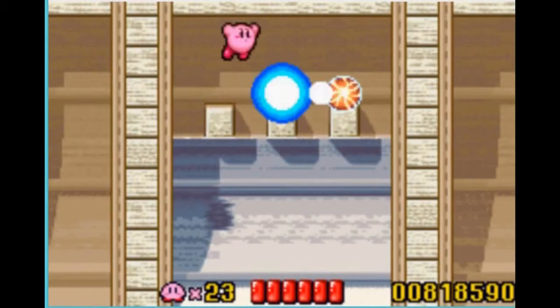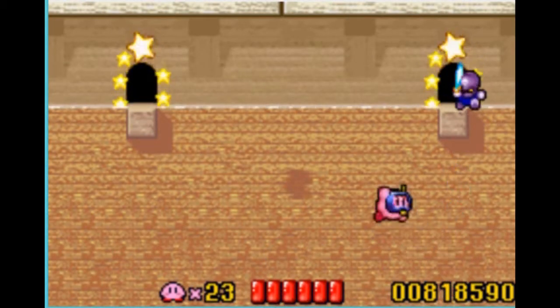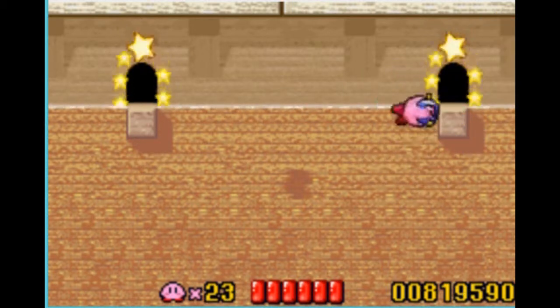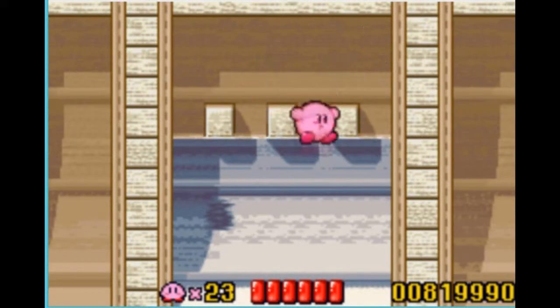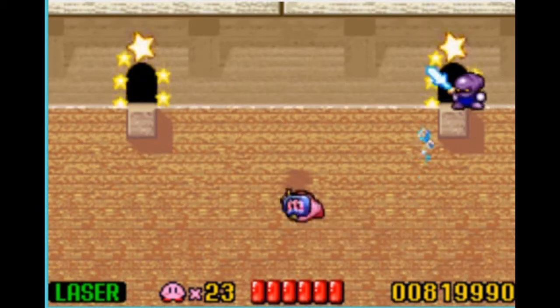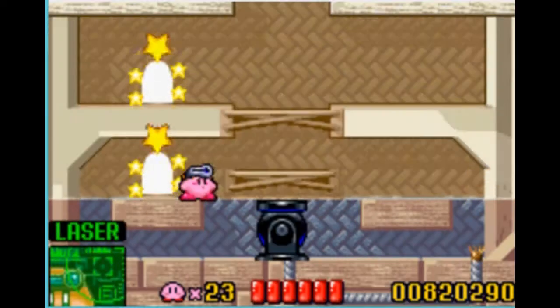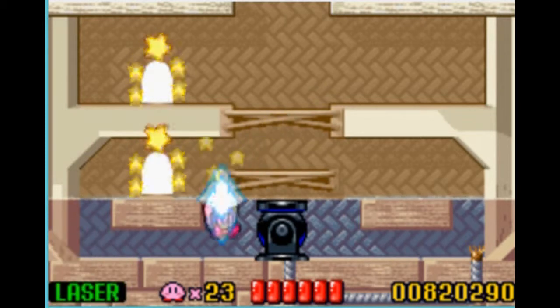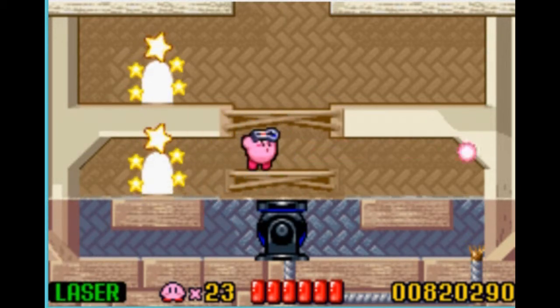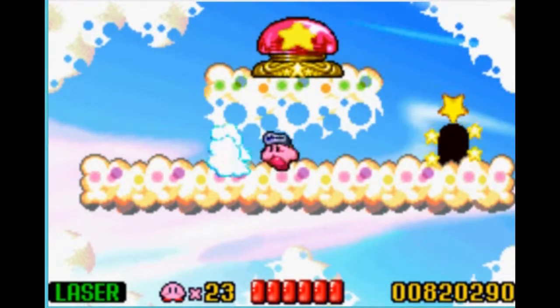The switch room is actually kind of difficult to find - it took me a while. Basically the goal is to go into this right room and absorb the laser ball. The reason you need laser power is for the room over here to the left. Whenever you've seen cannons previously you've always gone for fire power, but that won't work here since the fuse is underwater - you have to use laser to bank the shot. Got it, and it takes you right to the switch.